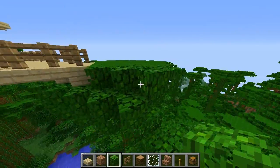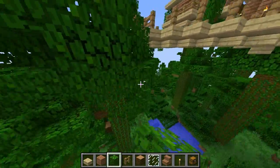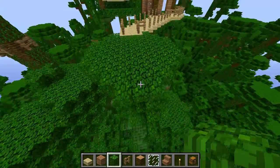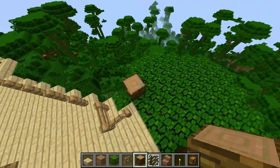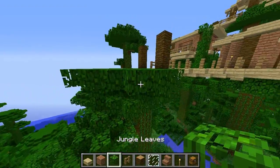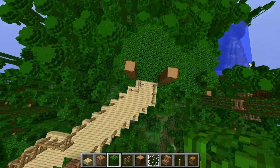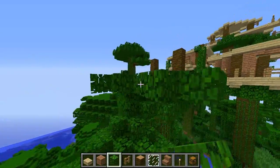All of our buildings right now are so small, which goes with the theme, but you could never really live in this house because it's small and sucks, so let's big everything up a little bit. This looks like a tree you could actually do something with. I just had the coolest idea - we're gonna do a ring balcony around this entire building and it's gonna be cool. I fell again, but it's gonna be beautiful, I promise.